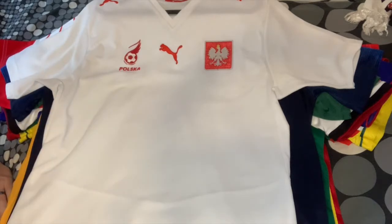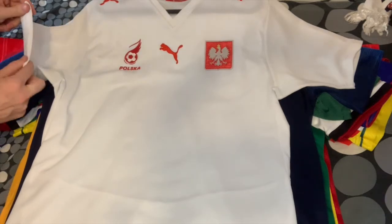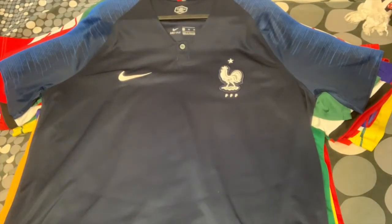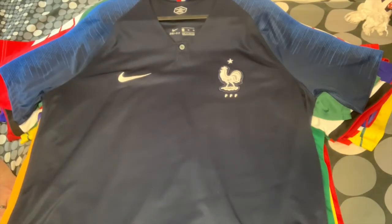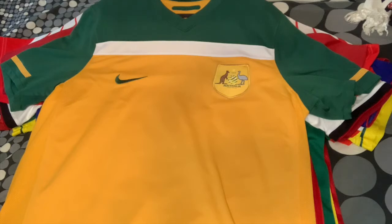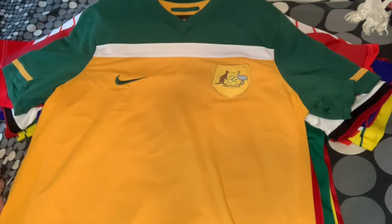For Mexico I have the 2002 home jersey - my only Atletica jersey. It's rather unique but I'm thinking of getting at least a second Mexico jersey. For Poland, this is the 2008 home jersey but it's the basic version without the red sleeves - it's not a bad jersey but I feel I could have a better Poland jersey. For France I decided to go with the 2018 World Cup winning jersey.